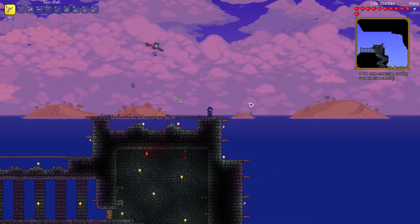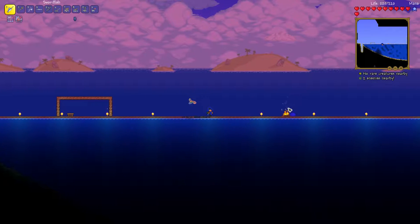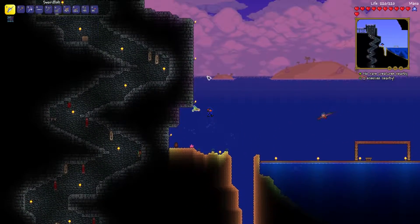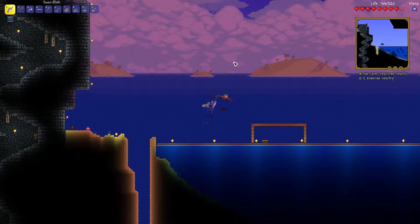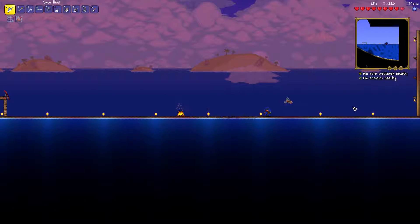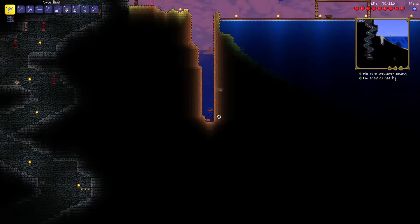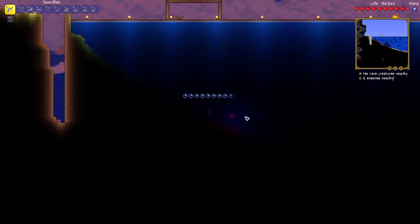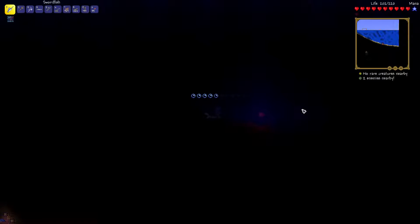I'm going to go to the edge of the map - the outer thirds are where goblin scouts spawn. The reason I want those guys to spawn is because I need some tattered cloth so I can make the goblin banner, which will allow me to summon a goblin army. Once those have been defeated, you unlock the goblin tinker - he's to be found somewhere underground, all tied up.